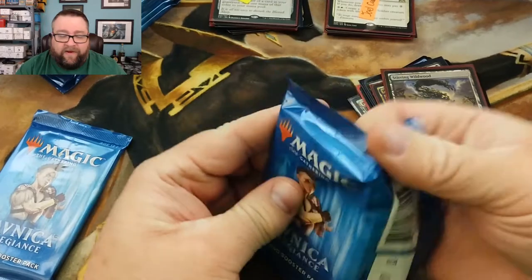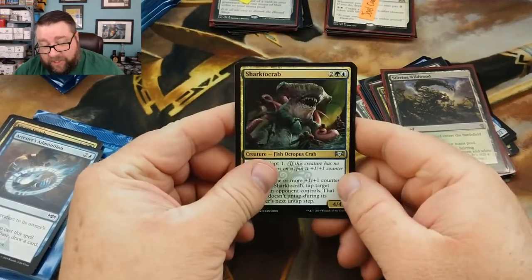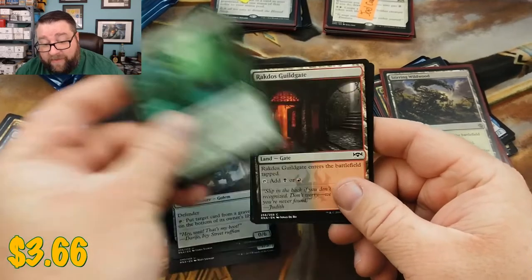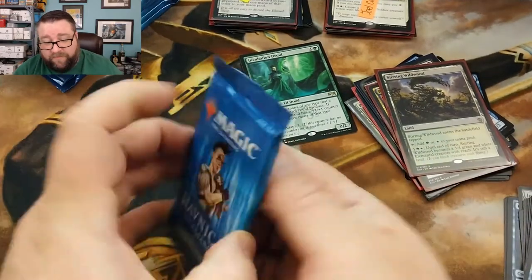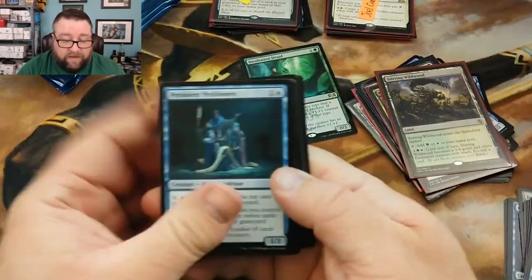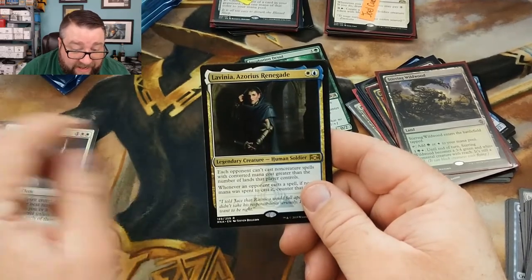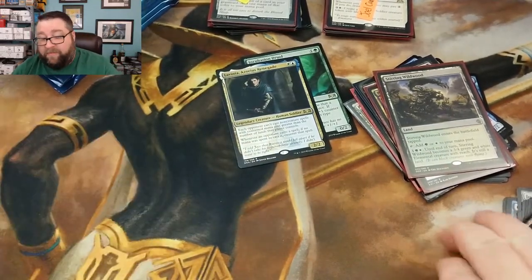Let's see what we got in the first pack for MTG Hermit: we get a Sharktocrab — check out our Sharktocrab tech video, you won't be disappointed — Gateway Sneak, Junktroller, and an Incubation Druid. That's not a bad one at all. Pack two: we got Clamor Shaman, Regenesis, Forbidding Spirit, and a Linvala, Azorius Renegade. Well there you are — thank you very much for being a patron.